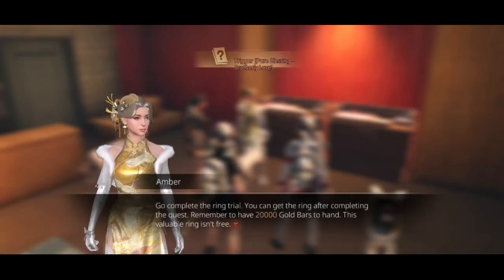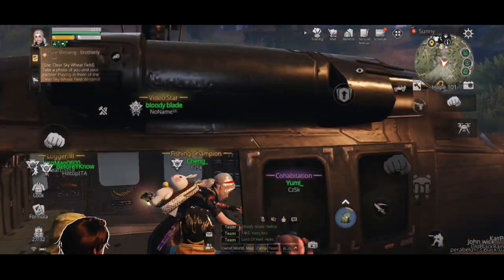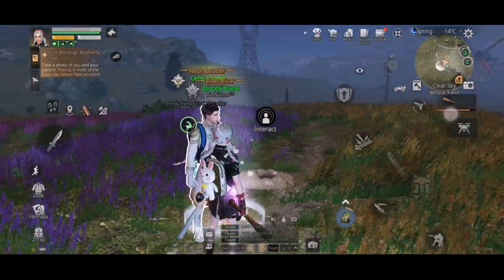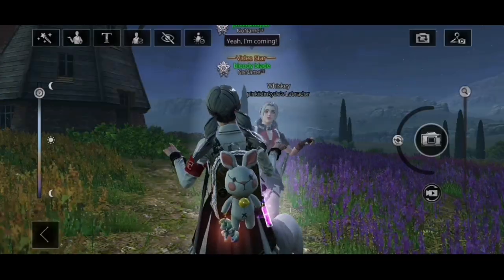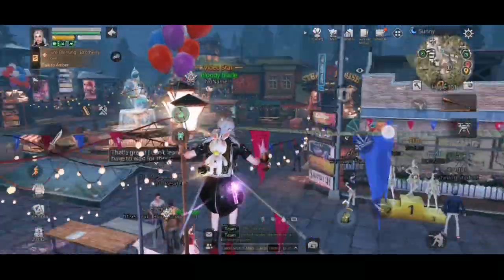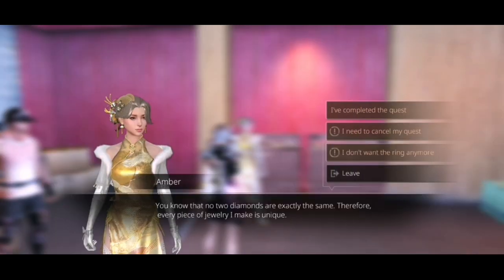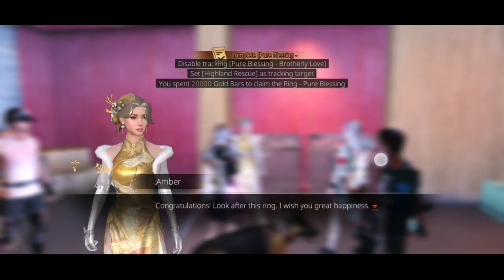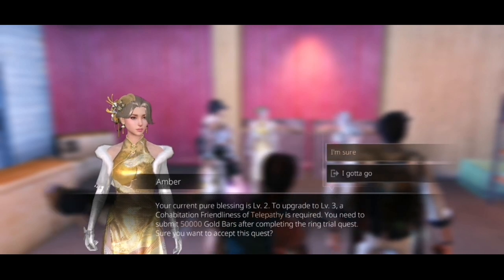To upgrade the ring, she will ask you to do the same but in a different map. Just go with your roommate — this time you have to play an emote together and take a picture. Then go back to Hope and go to Amber again. Say you did the picture and you can level it up now. It costs 20,000 gold bars and both of you have to pay that.